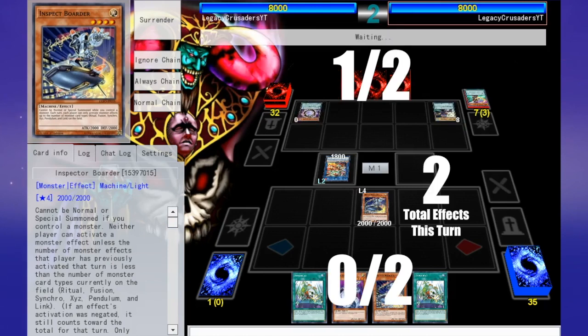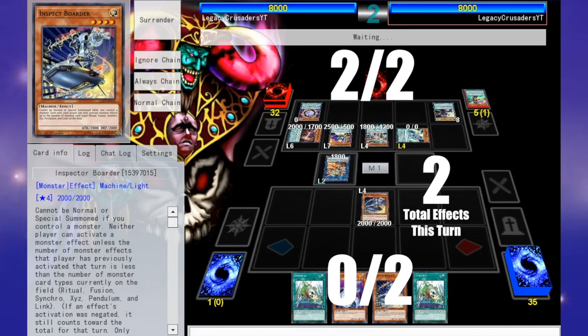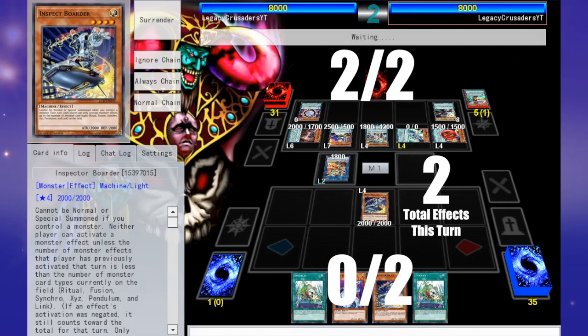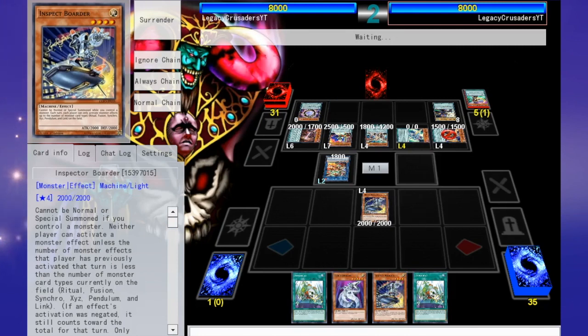So if he were to Pendulum Summon the Dark Worm and the Chronograph Sorcerer at this point, there would be two different types of monsters on the field. And he's already activated one monster effect this turn, so the total number of monster effects he can activate in total is two, although now he controls two different types of monsters. So we can also activate two monster effects this turn. Regardless of what monster types we are using or controlling, all that matters is that on the field there are these two different monster types that are listed on Inspector Border.